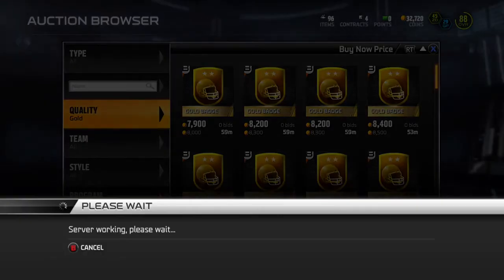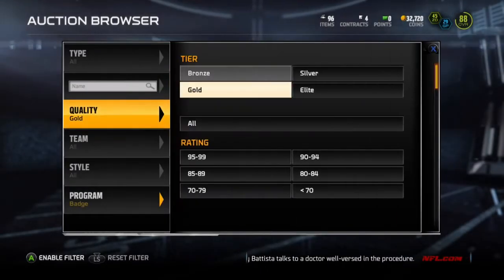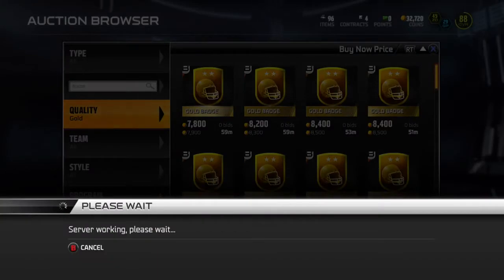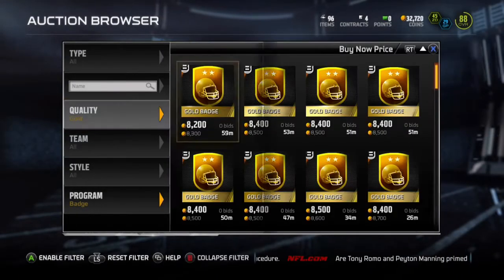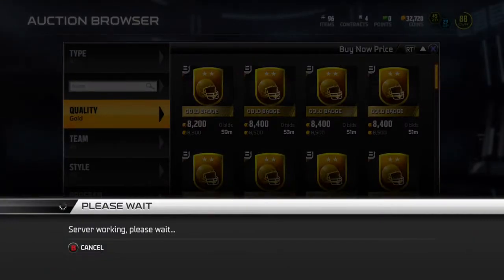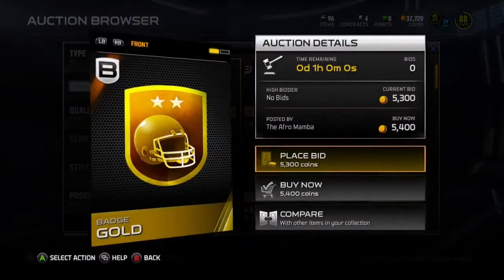Hey guys, what's going on. I'm showing you how to snipe. What you want to do is search quality gold and program badge, then go to buy now and set that to the minimum. To refresh, just go to quality and select gold.